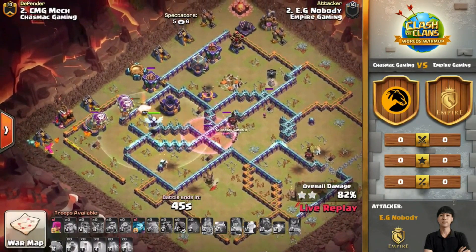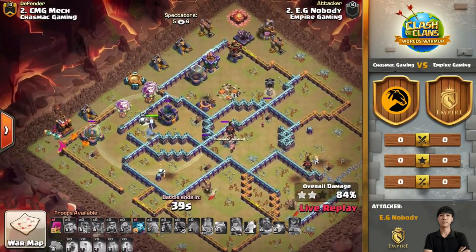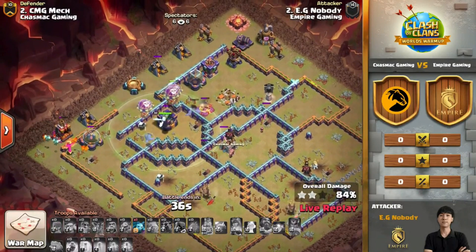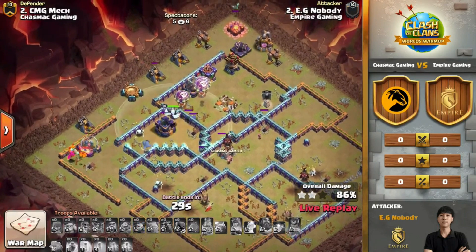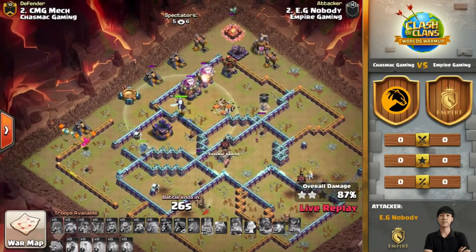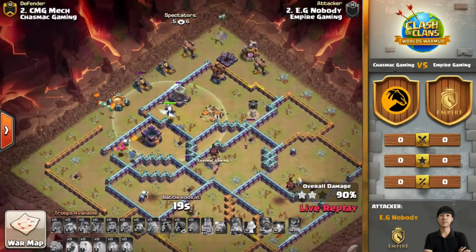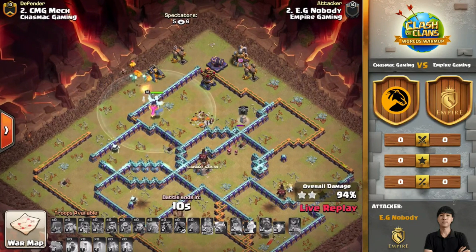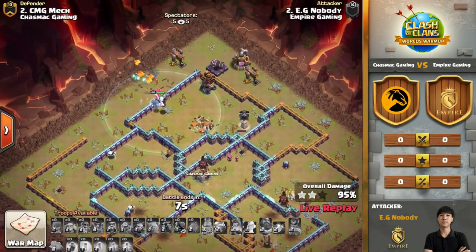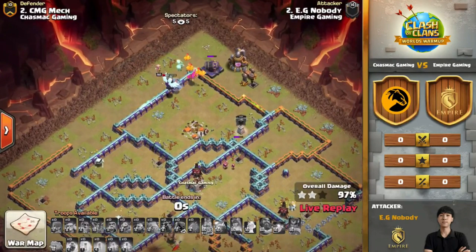Queen going down, royal champion with no ability left — and this one air expo could really be a decider. With the defensive expo trying to take down everything, there's a back end air defense as well. Diggy might be the MVP — oh, that Diggy clutching the air expo! But now watch — the warden is going to stop targeting defenses and start going for everything other than the air defense, going for the dark elixir storage. Only 19 seconds left and this air defense might just be the MVP for the defense.